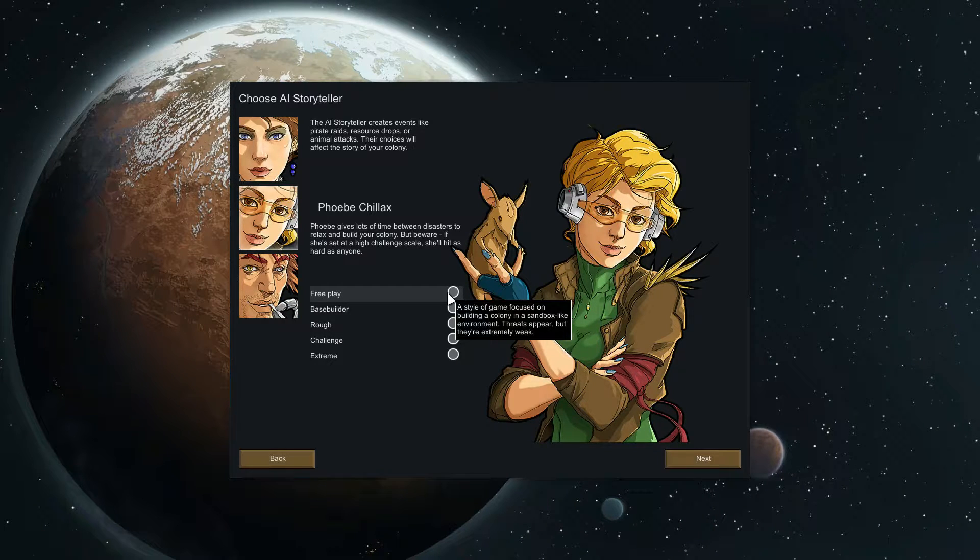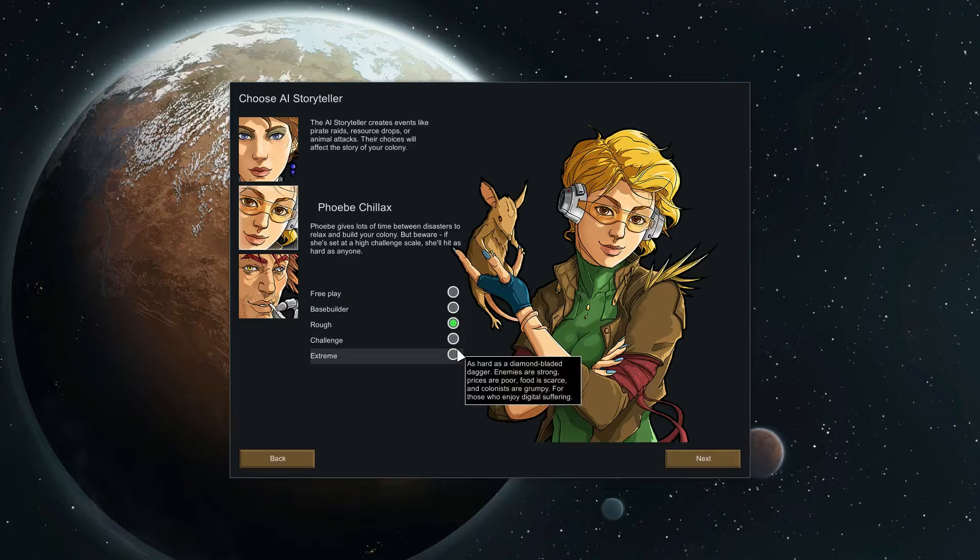There are a couple of game modes: Freestyle is basically a sandbox. Base Builder is what I usually use — you still get threats but they're not very difficult, because I like the sim aspects. Rough is what I'm going to play this time — it's a step above Base Builder, probably medium mode. Challenge was a little too difficult when I test-played, and then there's Extreme — if you want to see someone playing Extreme, go watch Quill18.